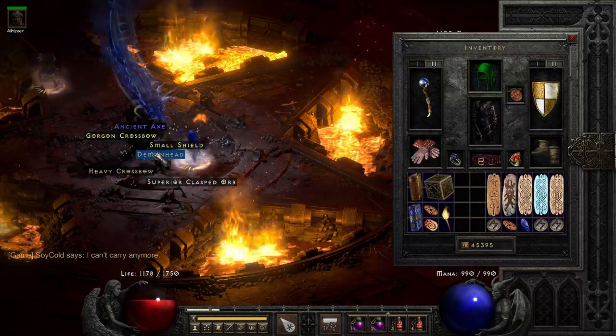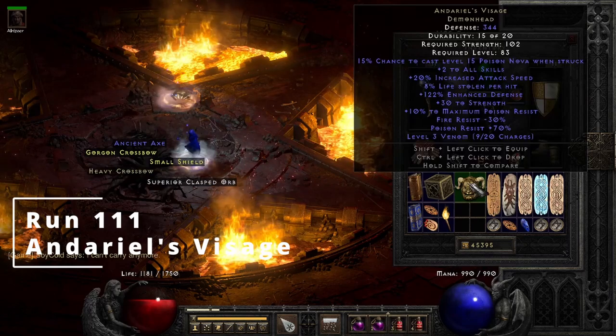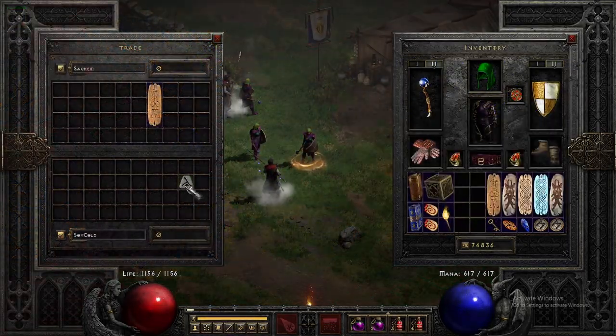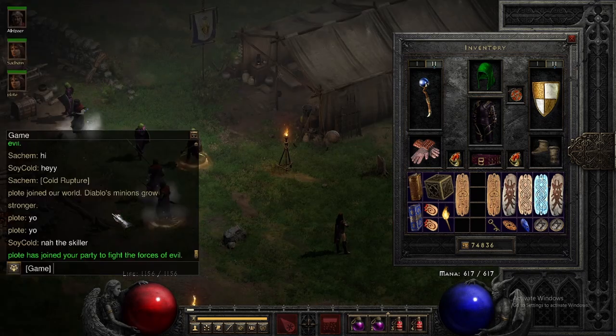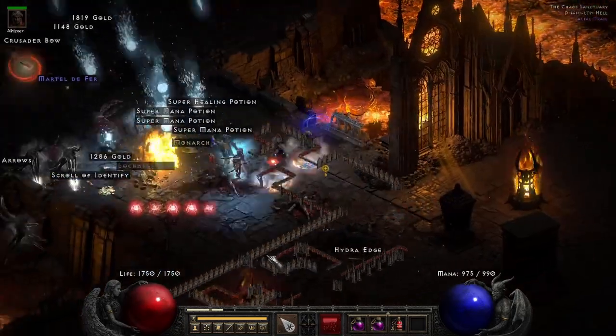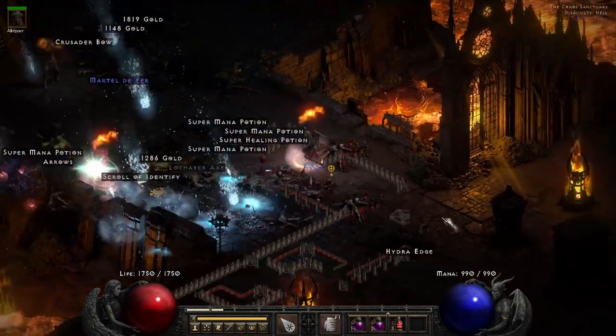On run 110 we get a Lacerator, worth a Pul. On run 111 Diablo gives us a unique Demon Head, which is Andariel's Visage, worth an Ist rune — ka-ching! I also traded a Gul rune for a cold charm — I probably overpaid but I wanted to show it.